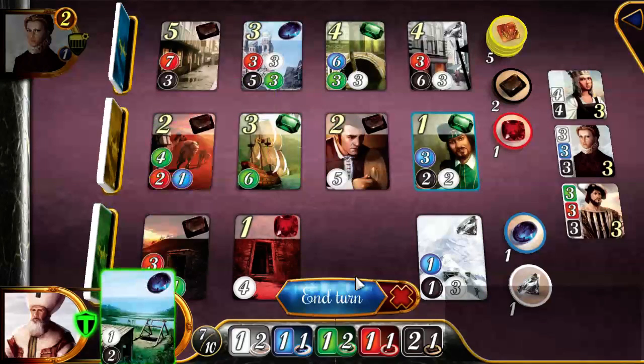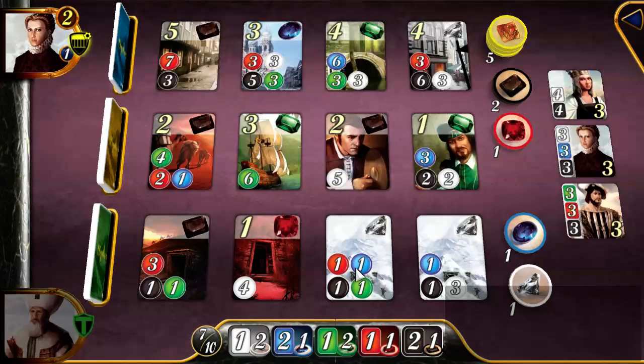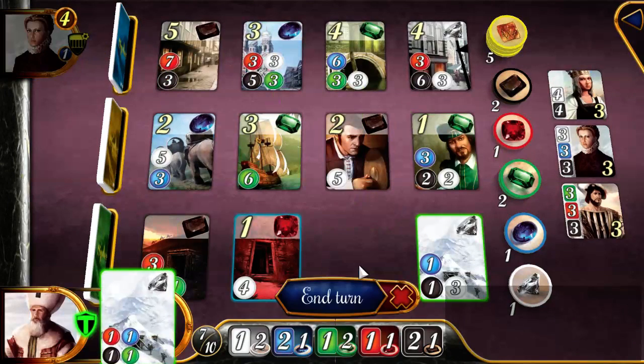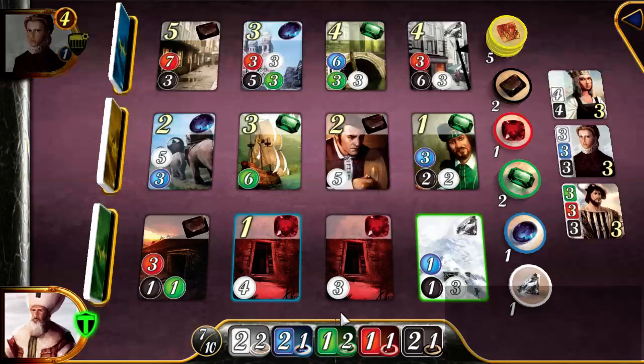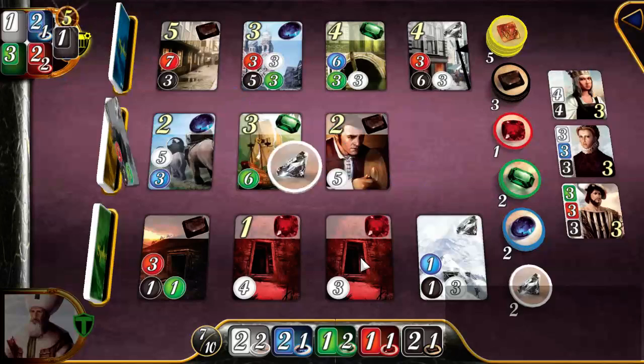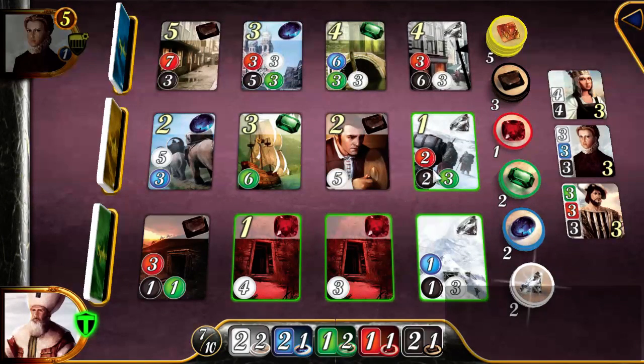I can get this one practically for free. If I grab that, it would be free. Now I can get this card, which gets me a ruby each turn. There are some diamond cards out here — this one costs me one ruby and a bit more. I'm going to grab the diamond card, which costs me a single gem, and that makes it possible for me to grab the ruby card.